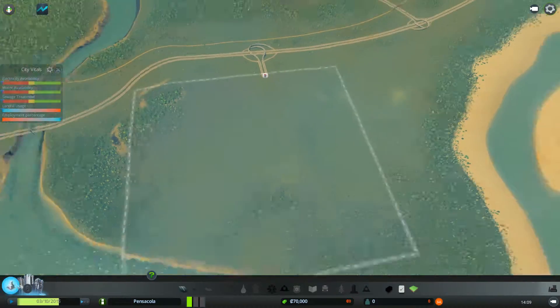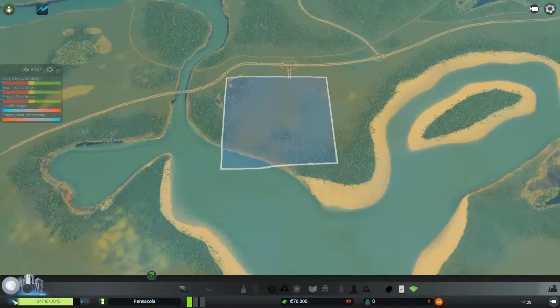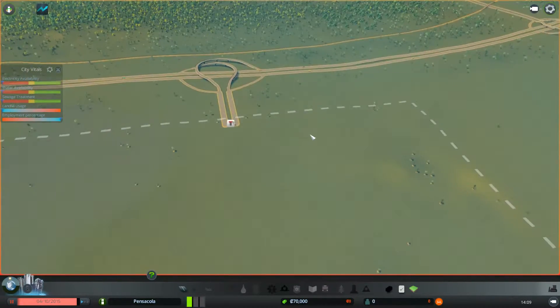So this is our area. We're going to zoom out here and see what other claims we can get. Looks kind of nice. We can build our downtown and a tourism area around this area. I think this is a pretty good map, so we'll go ahead and get this built.